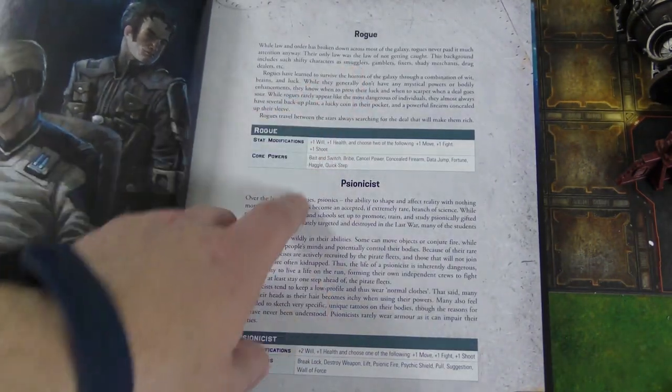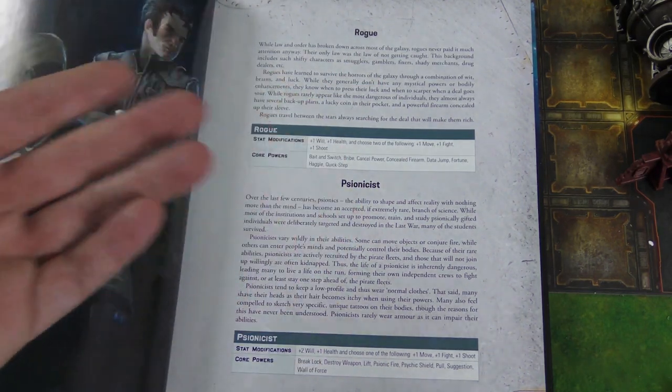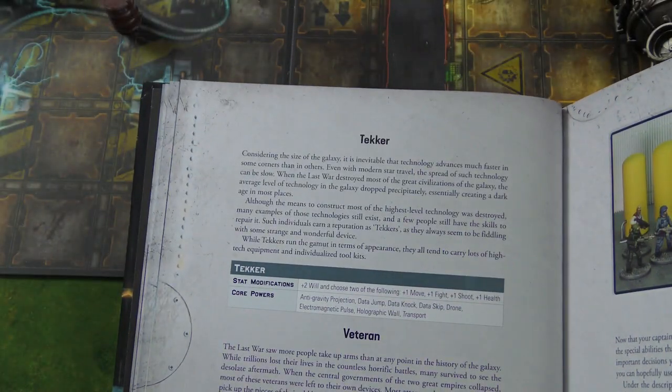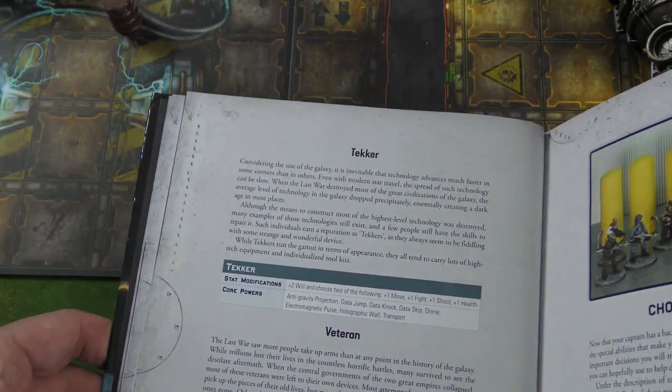We've also got a rogue — that's what Janice Drake was. A scientist is kind of a psychic type, sort of a space wizard. Then there's a tecker and a veteran — the tecker is a sci-fi techie guy, and the veteran is more of a combat-oriented individual.